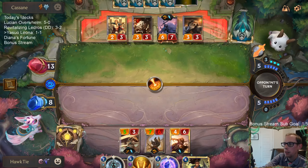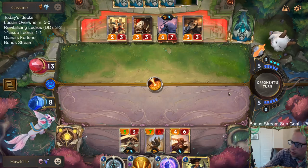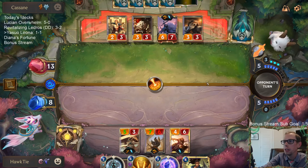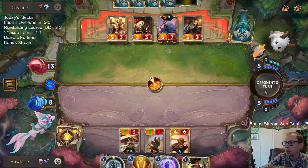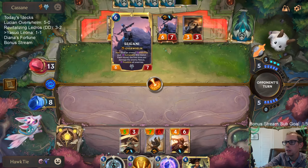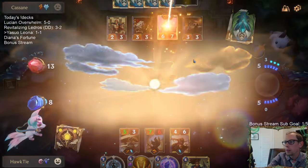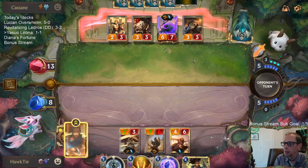They either have Gangplank — basically the Battling Bjerg draws one of anything that's going to be terrible for me. It's either going to be Gangplank, which is not good, or it's going to be another Sejuani and they'll have a Fury of the North. Or, worst case scenario, Riptide Rex — yeah, that's just going to devastate us the following turn.